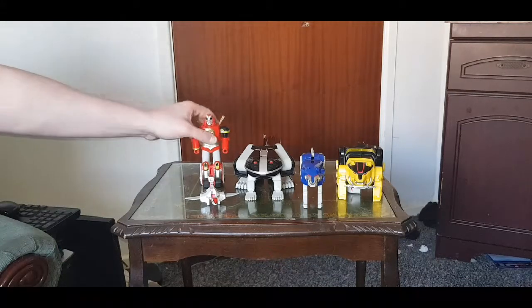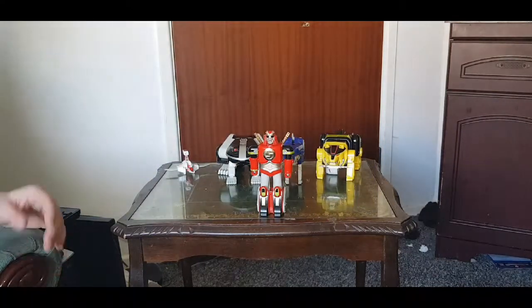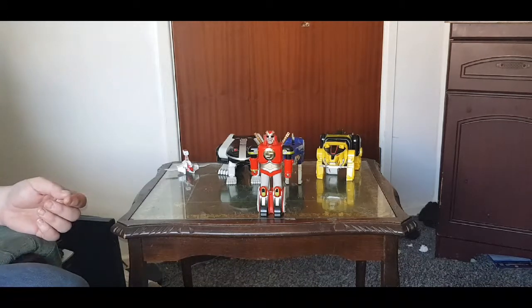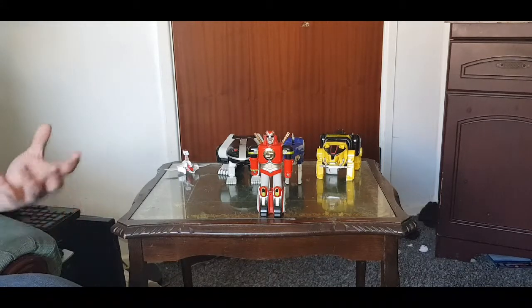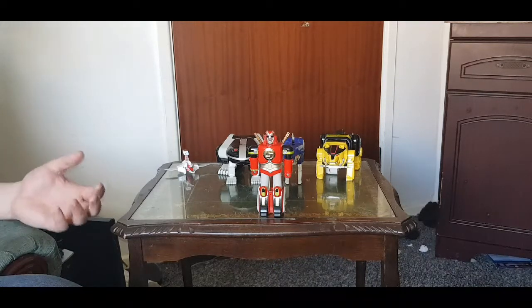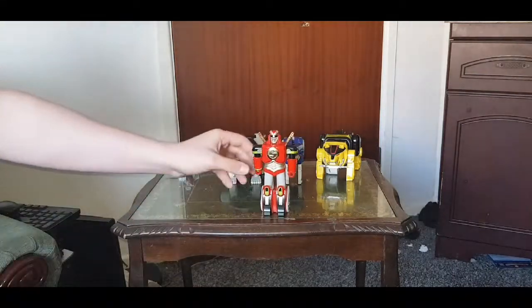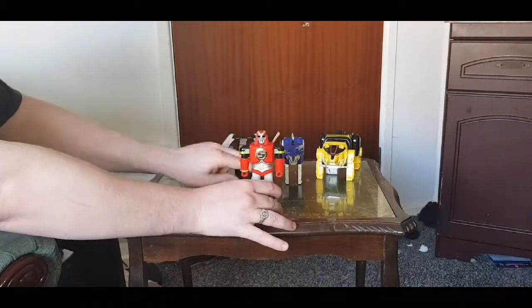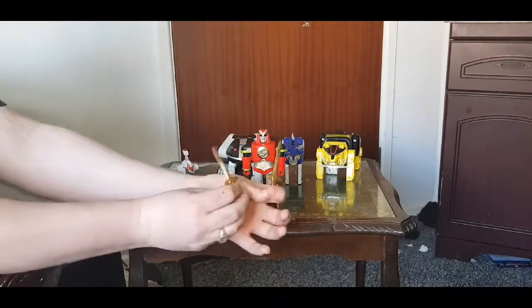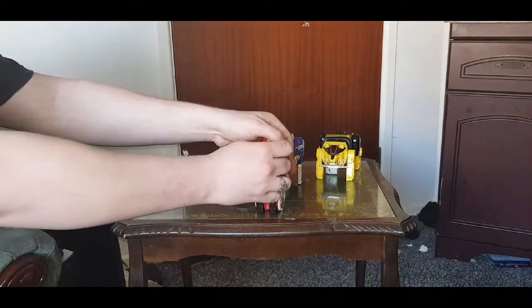I will start with the Ape Zord. Season 3 started with Rito Revolto appearing and destroying the Thunder Zords, and on doing so they lost their powers. So Zordon sent them on a quest to find Ninjor, and when they found Ninjor he gave them new coins and gave them new Zords - and this is what they were. The Ape Zord is a nice little buddy, he looks more human than ape but his arms can rotate. And he has weapons - these two things here - and they just go in here like that. In my last review I didn't have the weapons, so there you are.